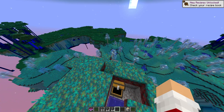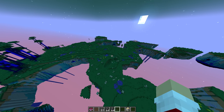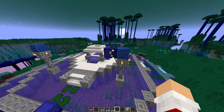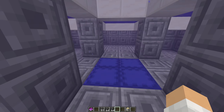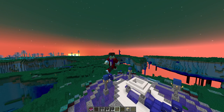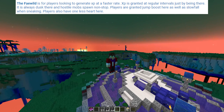You can find chests — this one has an infinity bow. And yeah this is the Feywild dimension with many awesome things. There's an altar — let's check that out. Here it looks like you can find a bunch of blue shulkers, they're called pool sharks — shelters. But yeah there's lots of cool things here, lots of shulker boxes in the middle with blue. The description of this dimension is for players looking to generate XP at a faster rate. XP is generated at regular intervals just by being there.